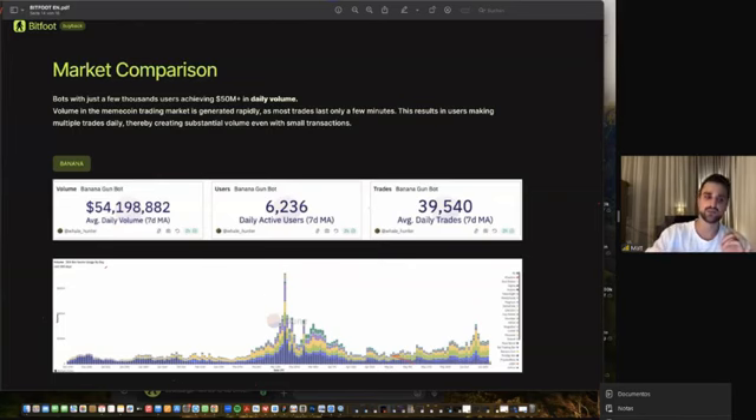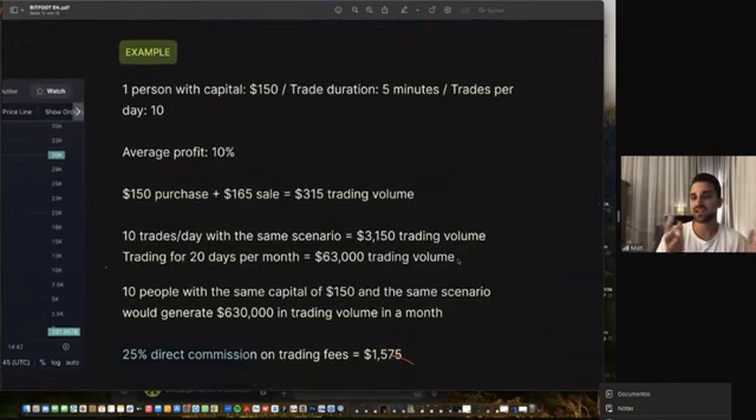To make trading volume more relatable: I took $150 and traded 10 different tokens, buying and selling after about 5–10 minutes. Counting only a worst-case average profit of 10%, I buy for $150, sell for $165, make $15 profit, but generate $315 in trading volume. If I do this 10 times a day, I generate $3,150 in trading volume. Over 20 trading days in a month, that's $63,000 of trading volume generated from just $150 of capital.